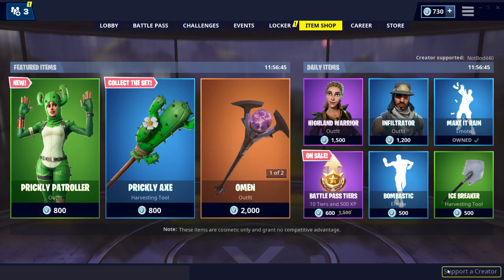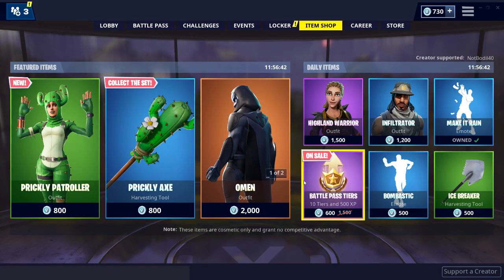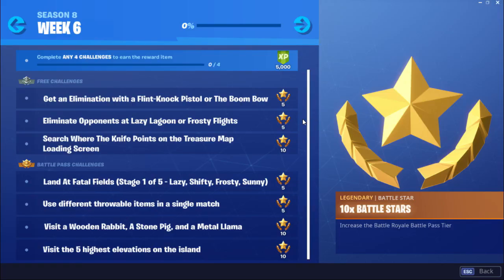To use the creator code, it's really simple: hit Support the Creator, type notboreal40, hit accept, and it would say that you're supporting me — it would be really nice of you if you do so. Anyways, without further ado, let's go into the challenges for week 6 of season 8.